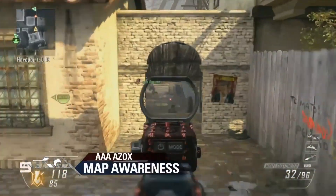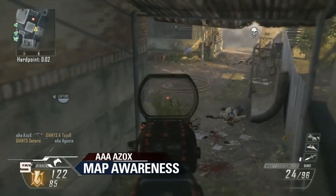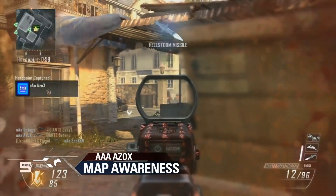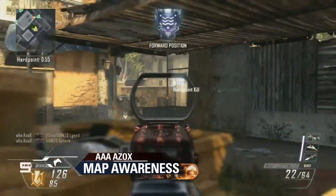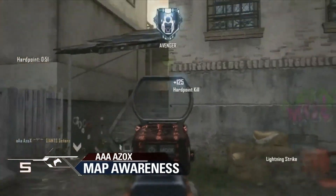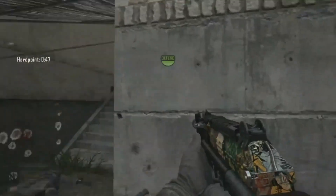Here we go, starting off with the French player Azox as he works his way down to the second hard point on Slums, gets one kill, spotting fire from a second one, takes down Sotero, and here he lights it up, getting his third kill on Legend, helping out his teammate with the fourth on Sotero once again. The concussion's coming from behind, and Azox taking care of business, gets the Hellstorm, earns the Lightning Strike.